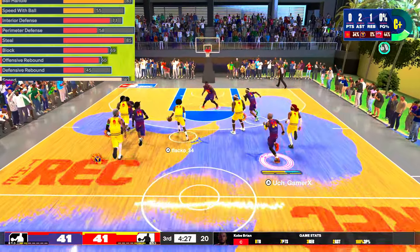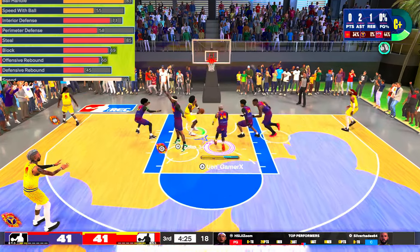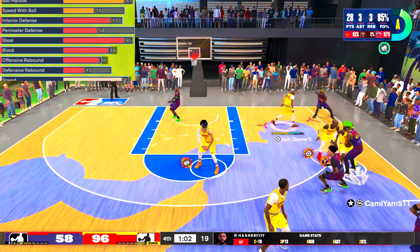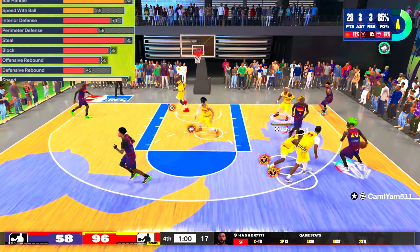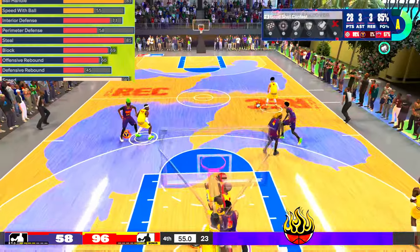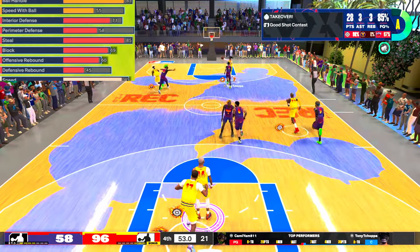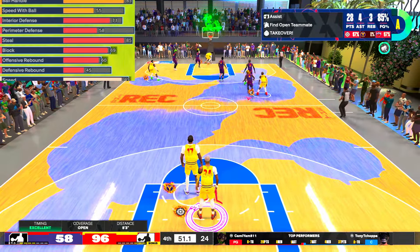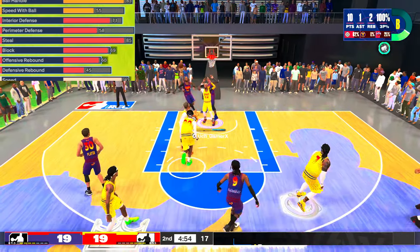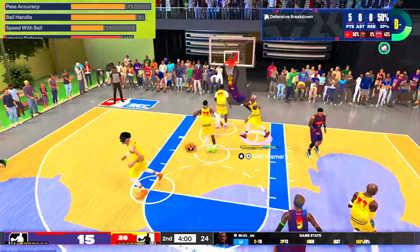If you've been making builds all year, you know that at 6'6 offensive rebound costs less than defensive, so I set my offensive rebound to 60 to get Rebound Chaser. I also have a 71 interior defense rating on this build. If you think you're gonna dunk on me or abuse my player in the paint, you're wrong — I've played against players with 94 driving dunk and held them scoreless.